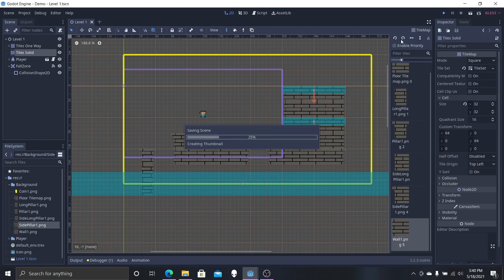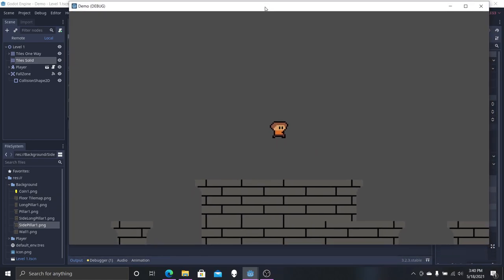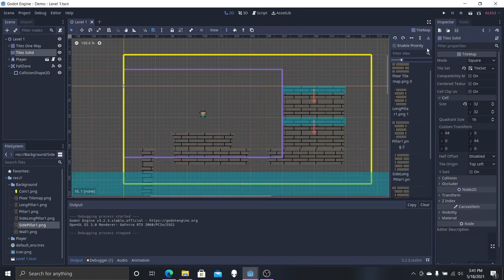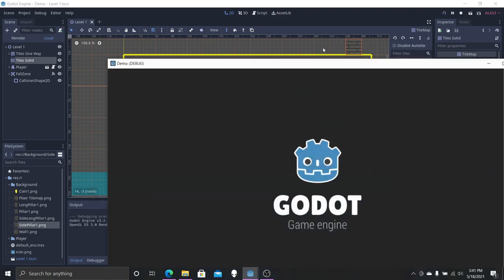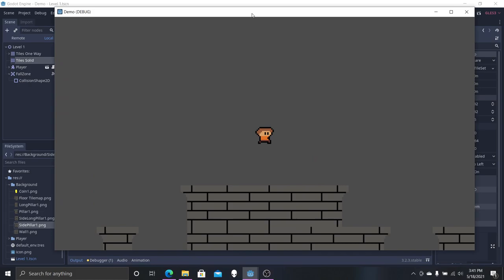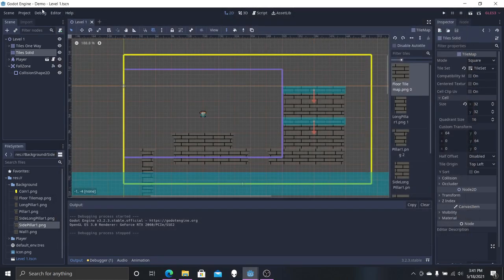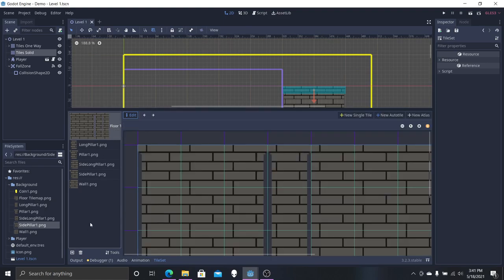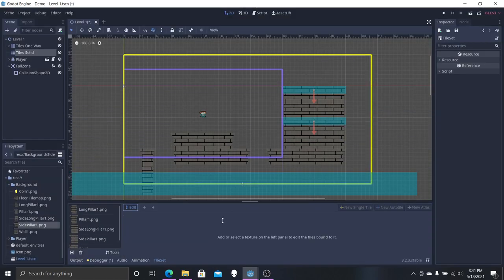Now we're going to go into the game. I don't know why our character isn't moving — that's weird, but it's fine. I'll figure it out; it has nothing to do with the single tiles we just put in, I know that for a fact. I'm going to pause the video and do the exact same thing I did with the one-way tiles.